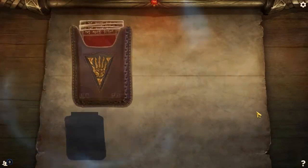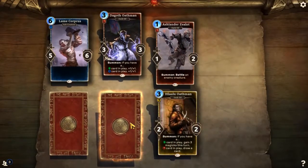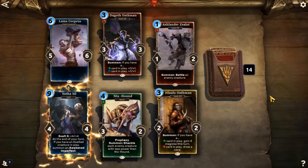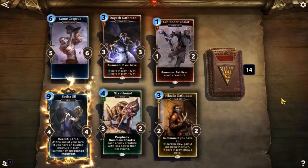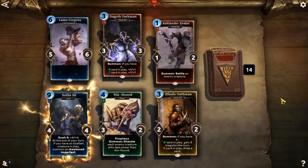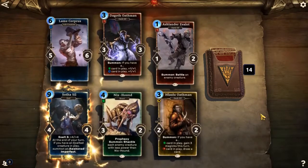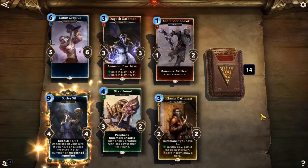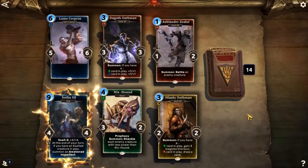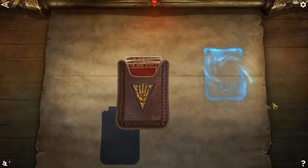Can we get some more of those Legendaries? Flame, Corpus, Dagoth Oathman, Ashlander Zealot, Halalu Oathman, Nyx Hounds — Sotha Sil, baby! Woo-hoo! That's what I'm talking about! At the end of your turn, if you have an exalted creature in play, summon an Awakened Imperfect — an 8/8 with Breakthrough and Guard! My God, that is so good! Are you kidding me? If you have an exalted creature in play, does it count for him as well, or do I need to shove more exalted creatures in this deck? Either way — fucking amazing. That is a really, really good card. I'm happy to have that for sure.